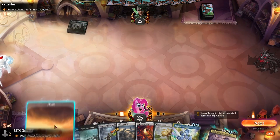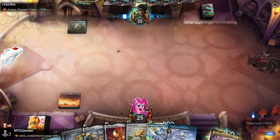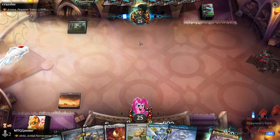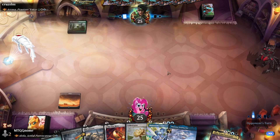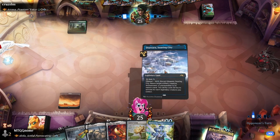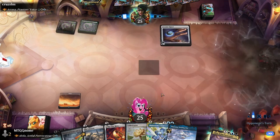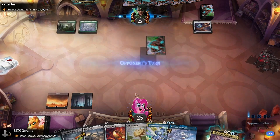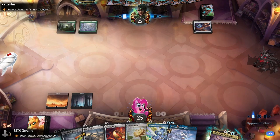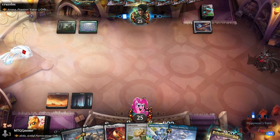Scry one to the bottom. So we don't draw a land there — hopefully we draw a land on the next turn, or at least the turn after. Got two turns to draw one land. After I play this, all of our lands come in untapped, so we don't have to worry about that. There we go — okay, got a Black source. That's good. Now we got all of our colors, so we'll be able to play the Celestis next turn, which is great.